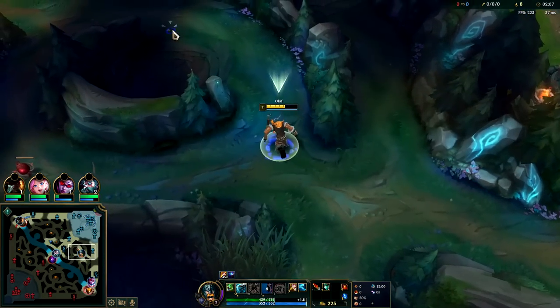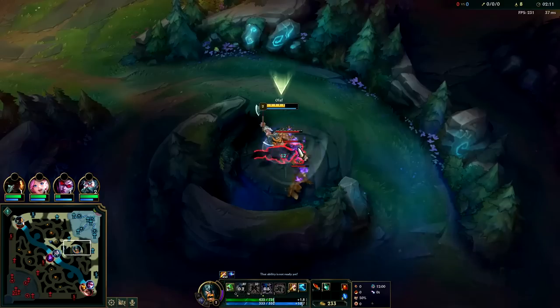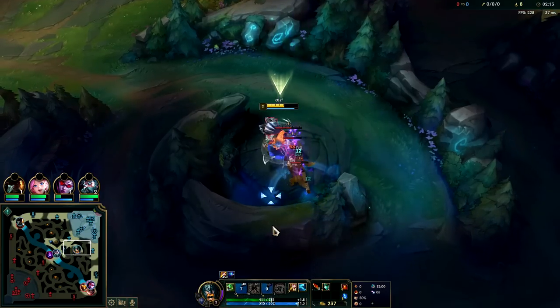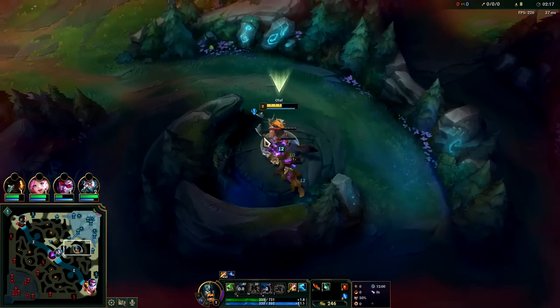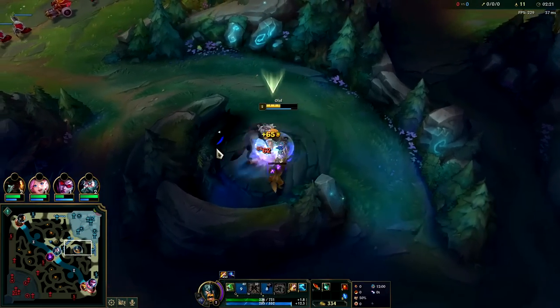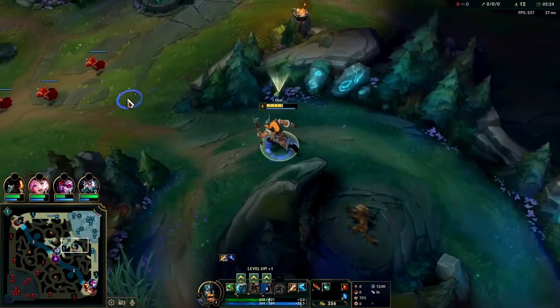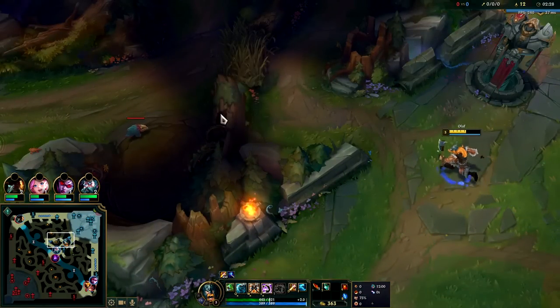Got a decent leash. The biggest thing Olaf gets countered by in terms of enemy junglers is things that can consistently dodge his axe toss — stuff like Kindred is really annoying, Elise is annoying pre-six, but once you're six she's kind of irrelevant. Now we're going to get a point in W, crossing over pre two-thirty, making pretty good time so far.